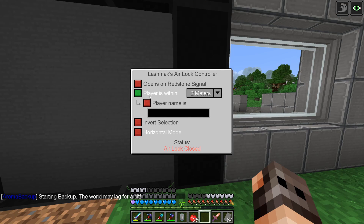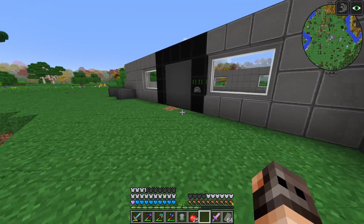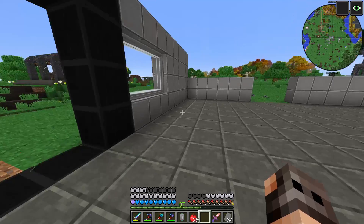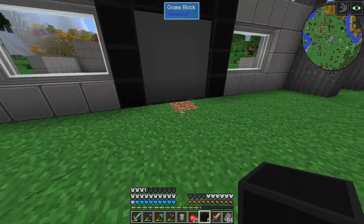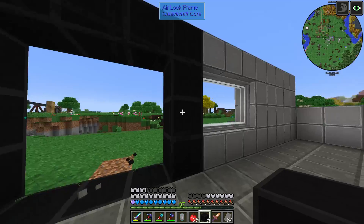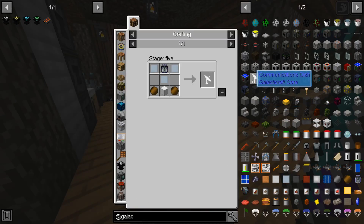In the controller we can specify to open the door whenever the player is within two meters. So if I come here it will open and it will close. I can set it to five meters, but whenever we're inside the door will be open, so two meters is fine. We can put the controller down here so that it's hidden. One more very important thing we can add is the communication dish.